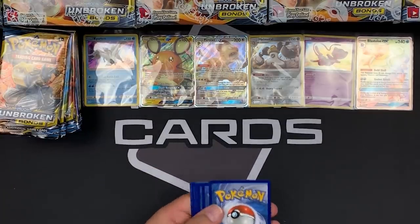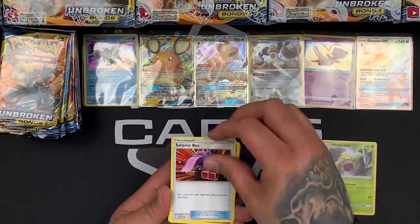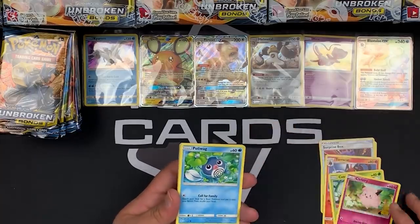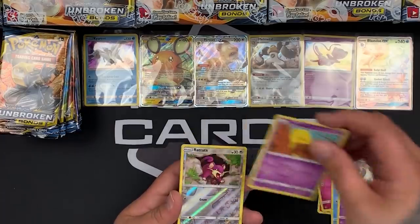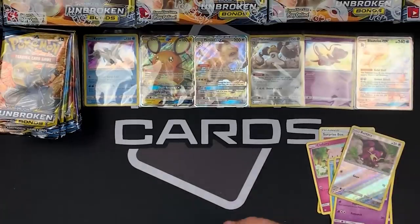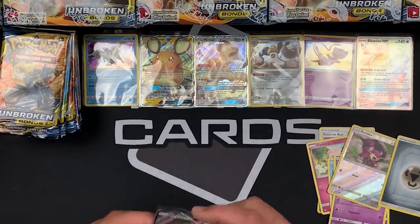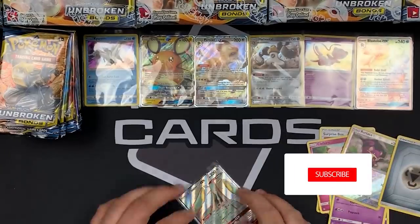Start with a white card. We have a Weepinbell, Surprise Box, Torracat, Caterpie, Clefairy — and I see something shining already! Poliwag, Ekans, Drowzee. Our reverse is a Rattata and our rare card — yes! A Full Art Celesteela! Nice! Whoa! That is insane. Love it. Wow! What a box — and we've still got a whole half to open yet. This could get crazy!